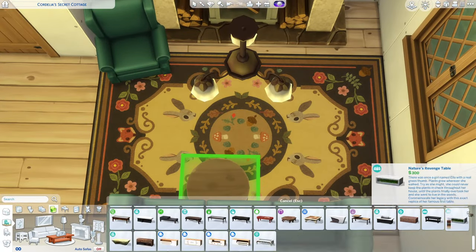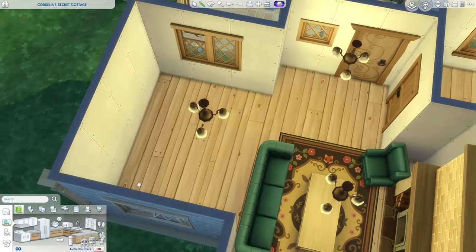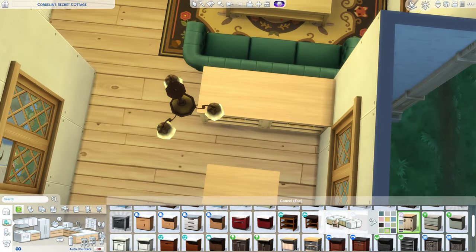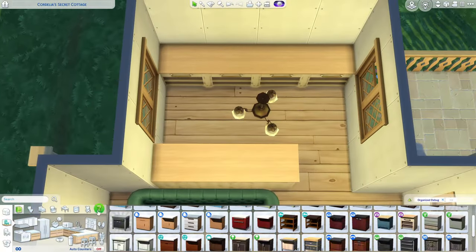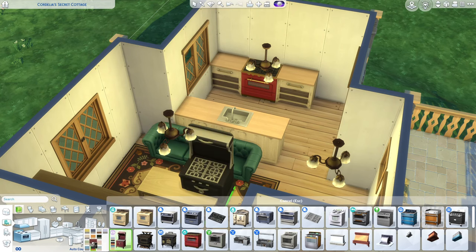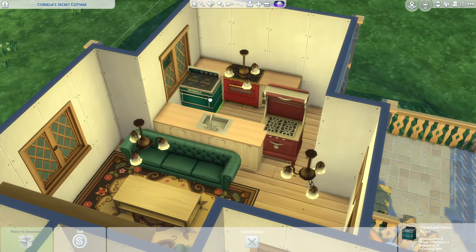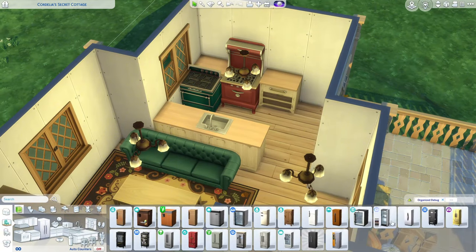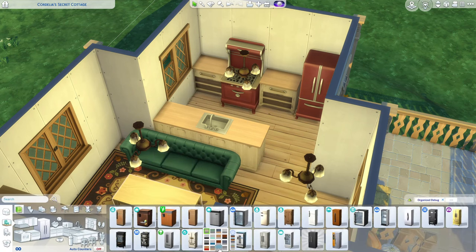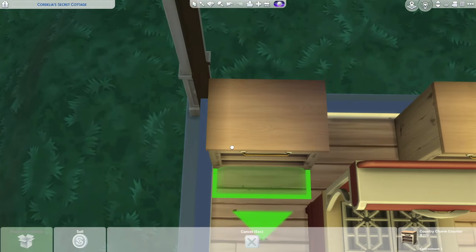Sometimes you buy a house and maybe can't renovate it how you want right away - maybe they want darker flooring but don't have the money yet, so they kind of have to deal with the light floors. They're not going to choose their furniture based on the flooring; they'll go for their own style, which here is a dark green color scheme. I had fun with this build.